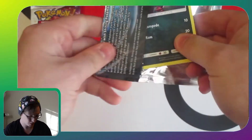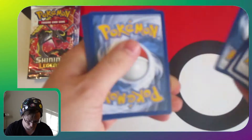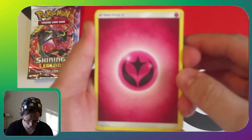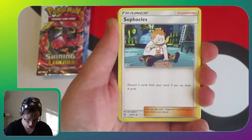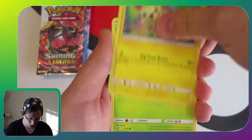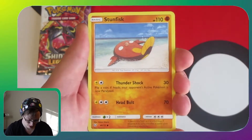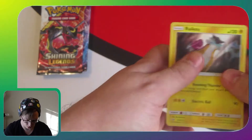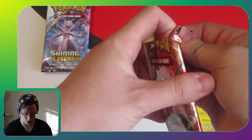Hopefully this is gonna go a little bit better. These packs are obliterating themselves as always. Pack one: Energy, Feraligatr, Sophocles, Super Scoop Up, Zorua, Plusle, Bulbasaur, Ivysaur, Sunfisk, Reverse Holo Tour Cat, and Raikou holo. I'll let the holos feature this time — I didn't last time, and that may have been exactly why.